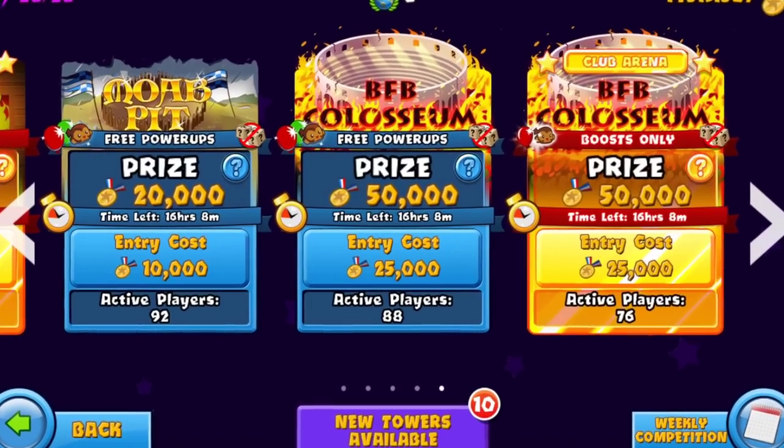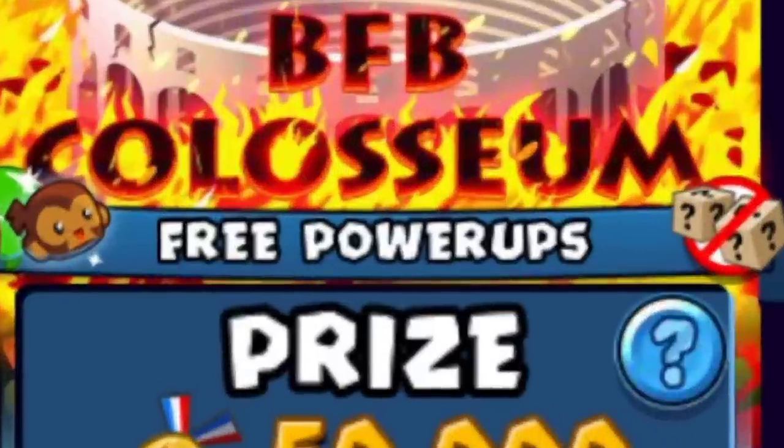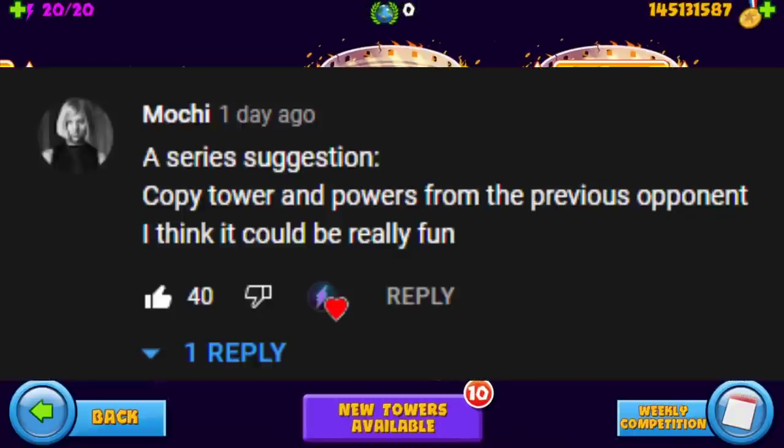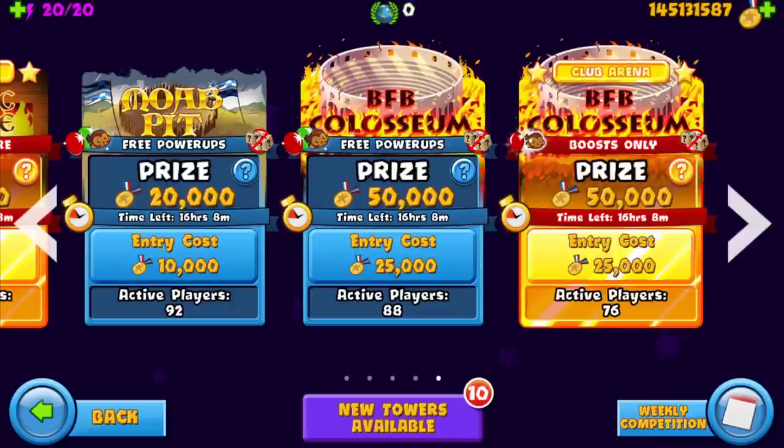What's up guys, in today's video we are playing BFP Coliseum free power-ups. Comment of the day goes to Moochie — suggestion: copy towers and powers from the previous opponent. I think it could be really fun, and I've actually gotten this suggested a lot, so I'm down for it.